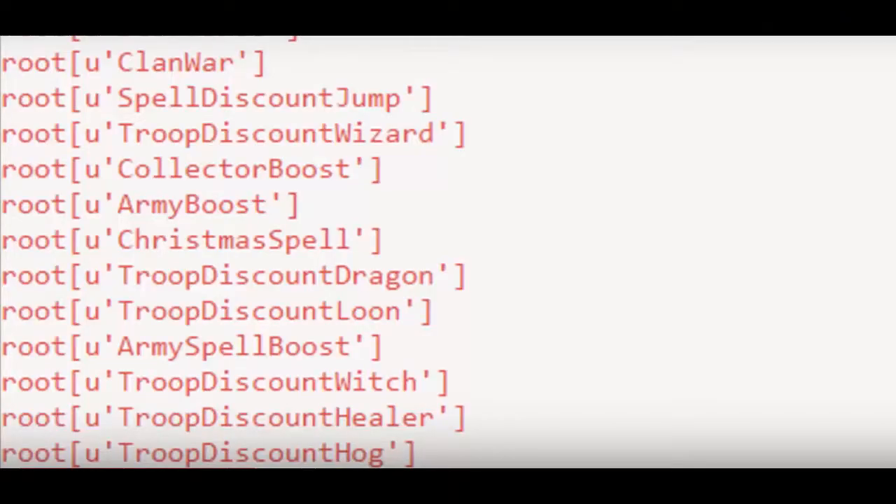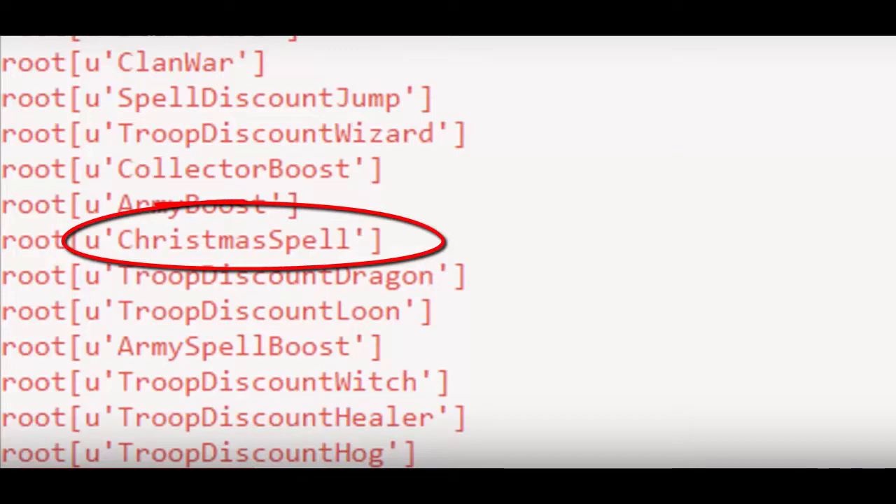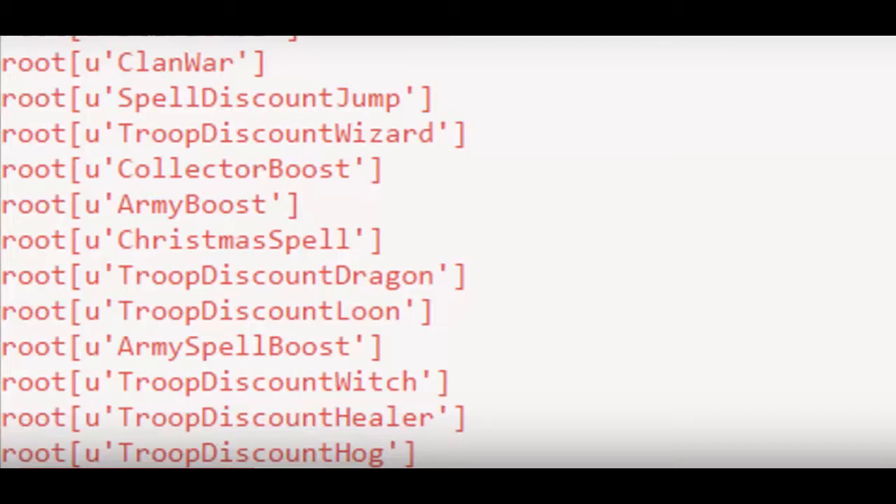The second update is from the official coding that was leaked during the Christmas update. If you look closely, it says Christmas Spell. Does it mean there is going to be a new spell coming into Clash of Clans? I think there will be a new spell but it won't necessarily be called the Christmas Spell — it might have a different name. What do you guys think? Let me know your suggestions in the comments — should it be called Christmas Spell or something else?